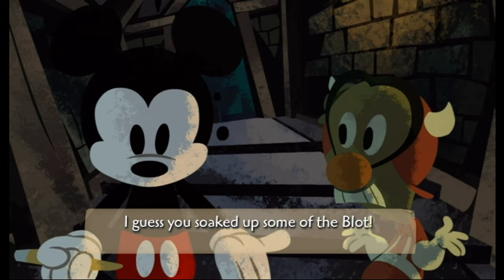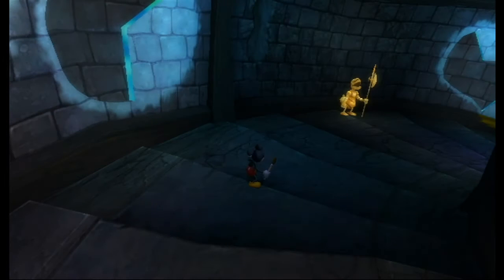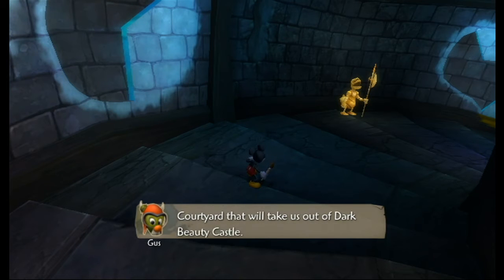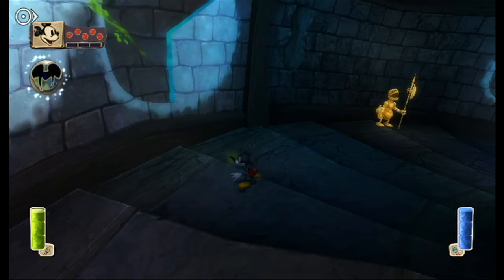I guess you soaked up some of the blot — how did you do that? I'm still me. Let's practice. The look in their eyes — they're like, we're ready for anything. Press and hold the Z button to use the thinner and press and hold the B button to use paint. At the end of this corridor is the courtyard that will take us out of the Dark Beauty Castle. Don't worry, I will always be around when you need help, even though you may not always see me. That's kind of creepy, isn't it?